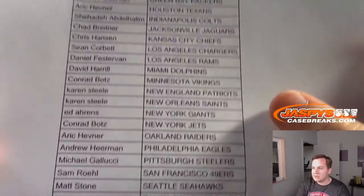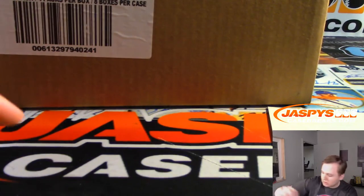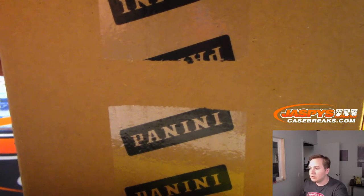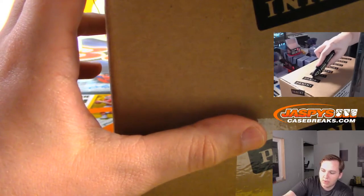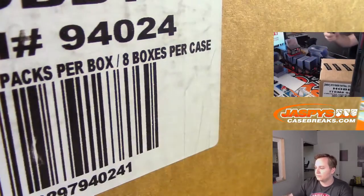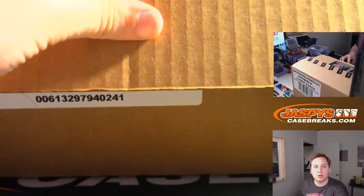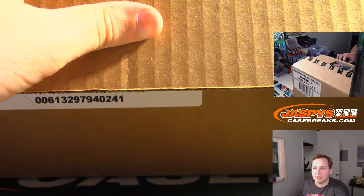So we're going to use random.org dice for this. First we have to open the case. You can see on the top that it's sealed — the top camera above me. And we have break number ten in the store. We're trying to get that done. I'd love to end it off tonight with break number ten. It's already eight left, so I think it should move.